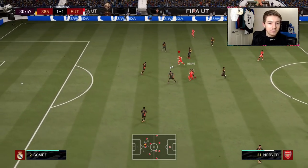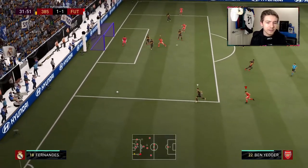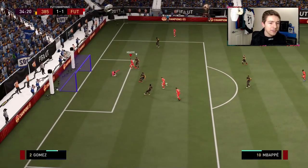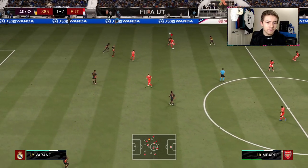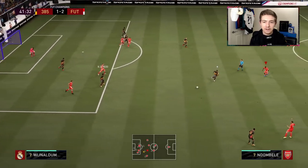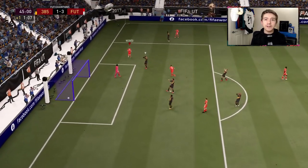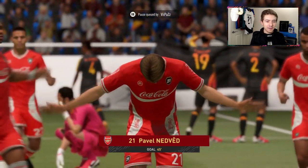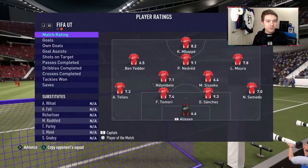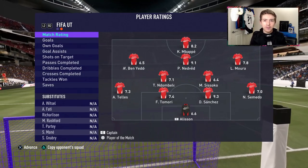Nedved holds up the ball and gets it to Mbappe. Nedved makes a run looking for support, comes over the ball — tight angle, hits the post, unlucky. Nedved works the ball out to Lucas, who whips it in early to Mbappe and we score — lead restored. Mbappe does well to keep the ball, Nedved pokes it through for Lucas, who returns it to Nedved — he tries to get the shot away but is held off by Joe Gomez. Lucas whips it in, Nedved with just the tiniest of touches puts it past the keeper. After that goal my opponent quits — a very strong debut from Nedved with a really nice goal.